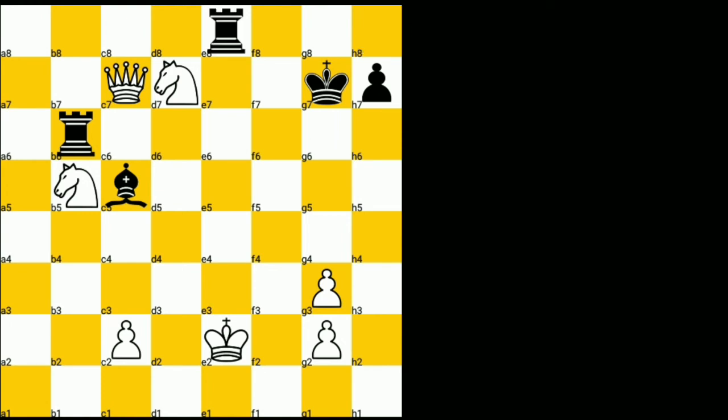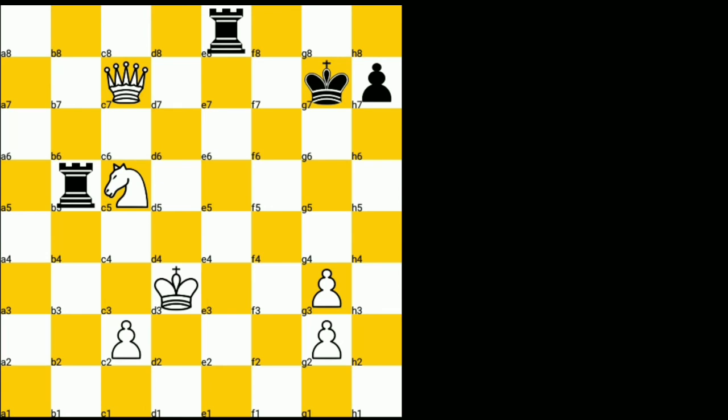In this position, black resigned. I'll show you one line for entertainment: bishop takes e2 check, king takes e2, rook to e8 check, king to d3, rook takes b5, knight takes c5. From this position white can easily win. Thank you for watching, good luck!